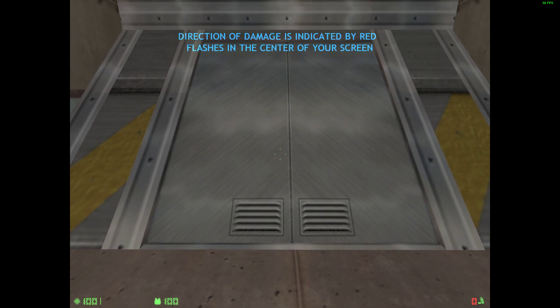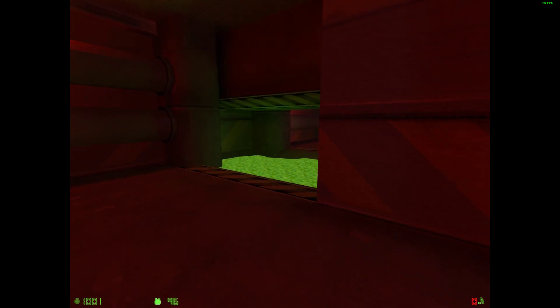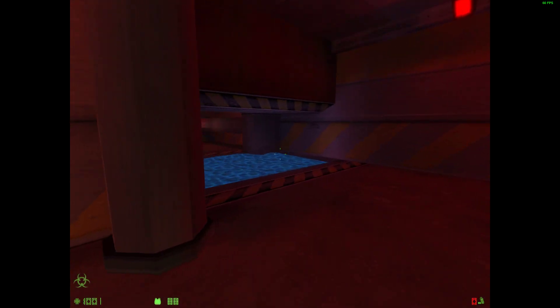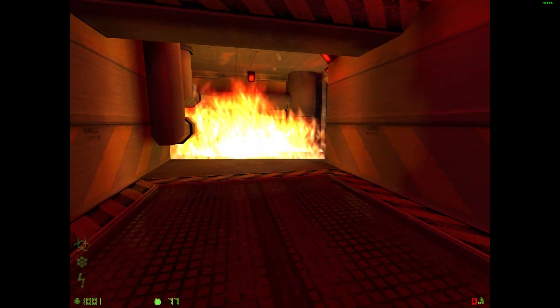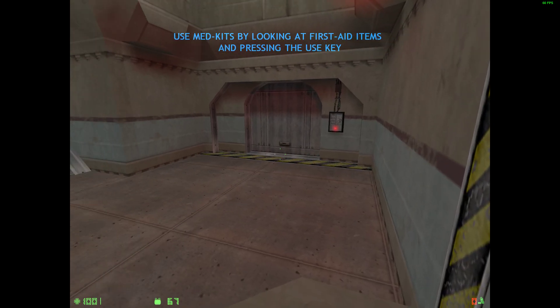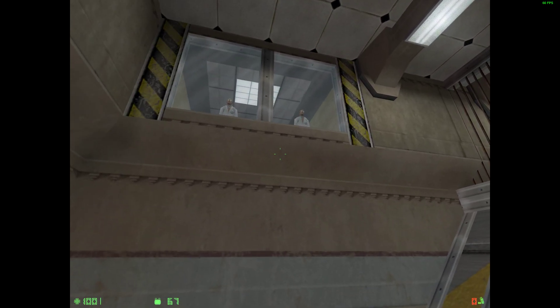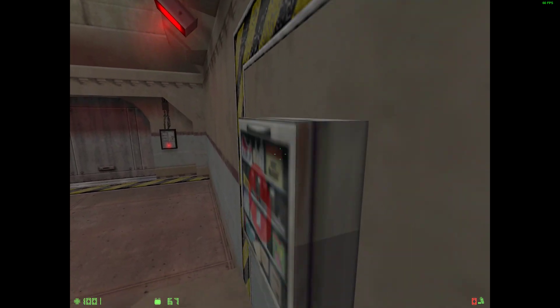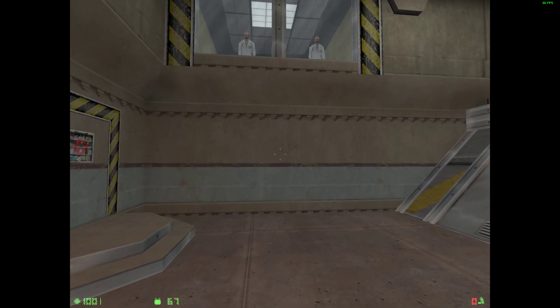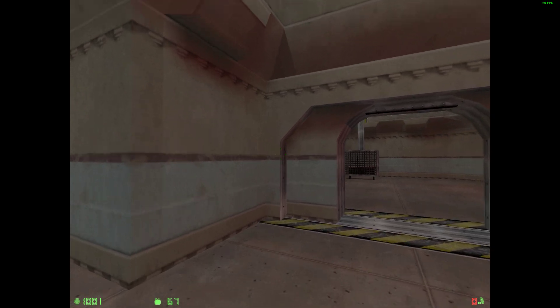Directional indicators at the center of your display show you where damage is coming from. Coming to medkits will restore your health. Walk up to this medkit and press your use key to administer first aid. While most med kits only contain enough first aid supplies for a single recovery, some kits can be used more than once. To use a med kit again, look at the remaining first aid items and press use again. Once the first aid items are gone, a med kit cannot be reused.